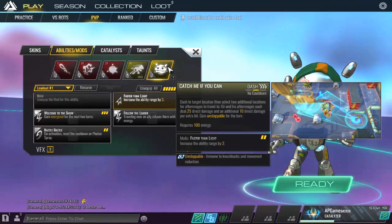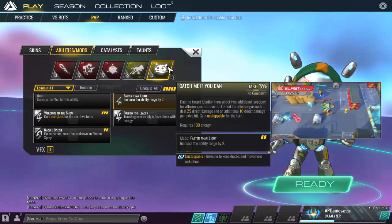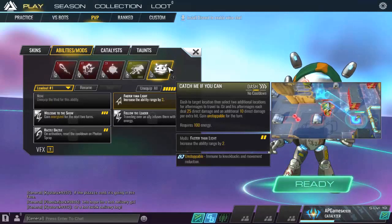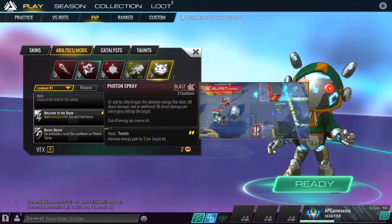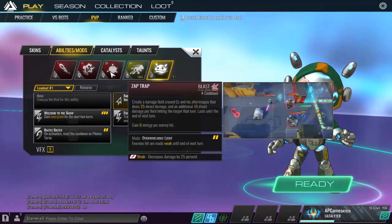Finally, the ultimate is Catch Me If You Can — no cooldown. You select a first location to dash to, then select two more locations where after images will appear. You gain Unstoppable for the turn and a mod gives additional range on attacks. This sets up great combos because the following turn you can position yourself to hit enemies with multiple crossing attacks — your Photon Spray and Phaser Laser crosshairs lining up together.